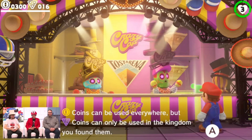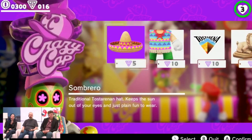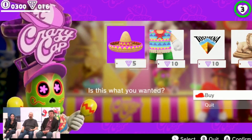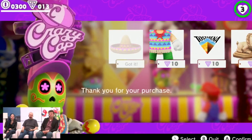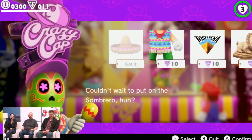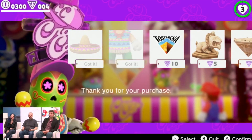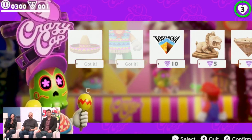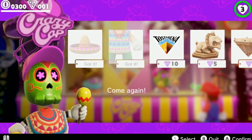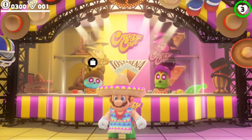Speaking of shopping, we are now in Crazy Cap. There's two kinds of coins — the purple ones are unique to the local kingdom, the yellow ones can be used in any shop. The guy at the door said maybe I should buy some clothes to fit in better. I'm going to buy a local sombrero and poncho. You can also see some of the souvenirs you can buy there, which you can use to decorate the inside of the ship.